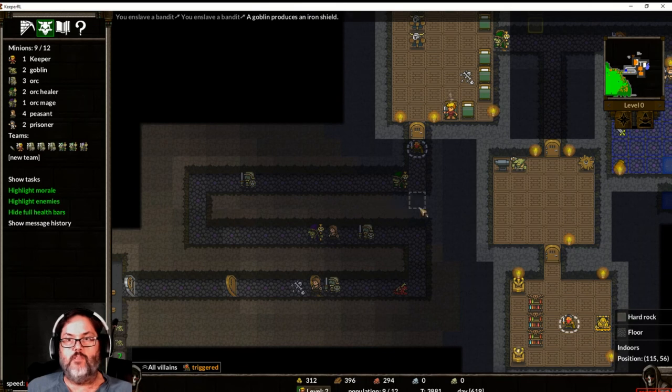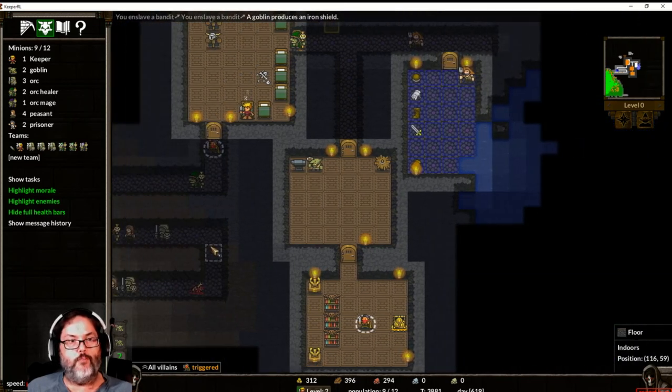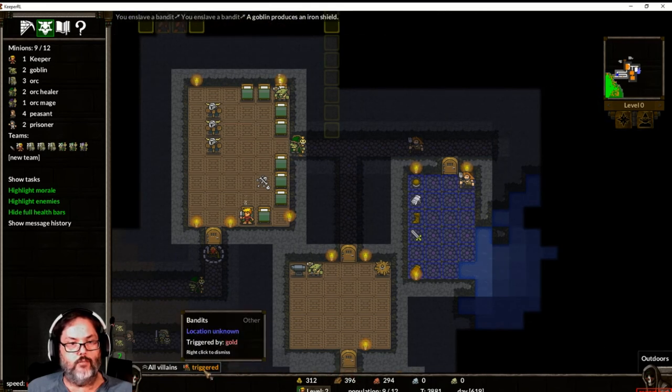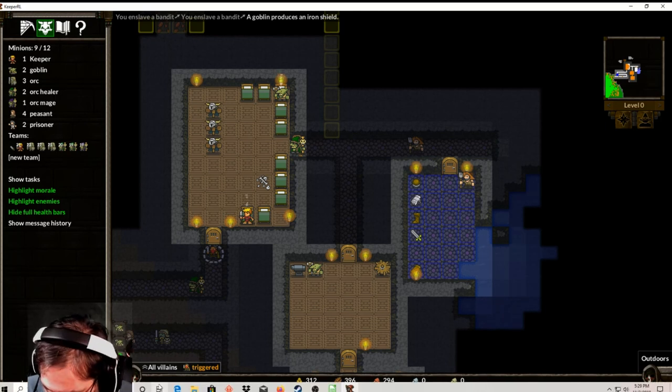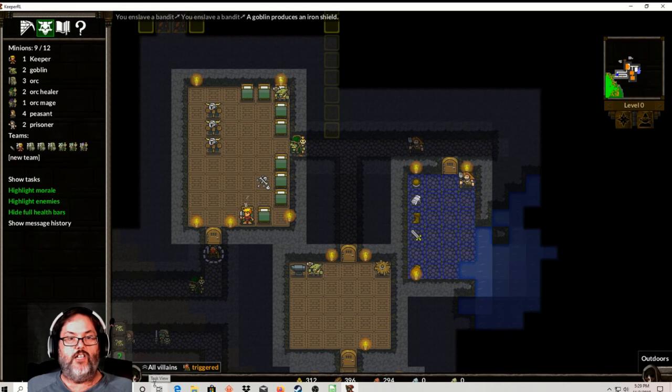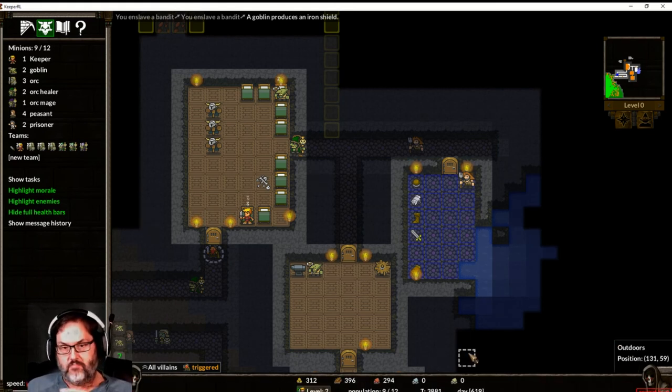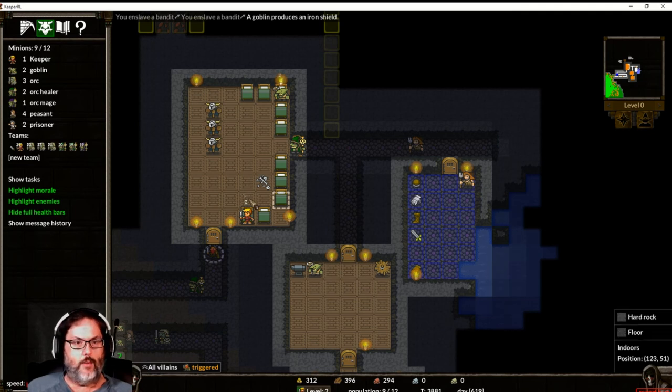We're building up our little group — we have nine out of twelve. They're still triggered so we could get raided again, but we can also go out and find their base. We may do that next episode — browse around a little bit.